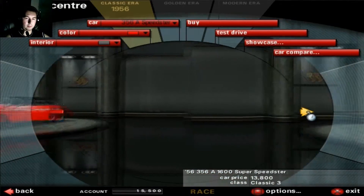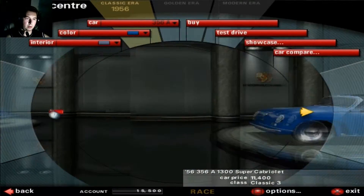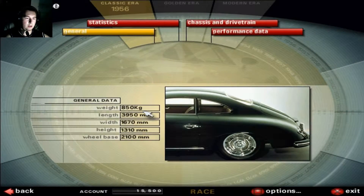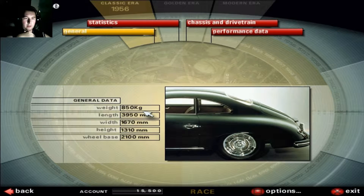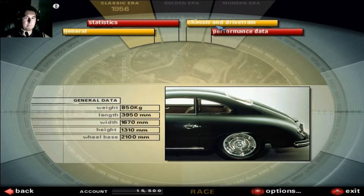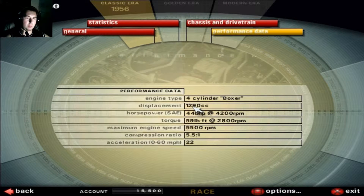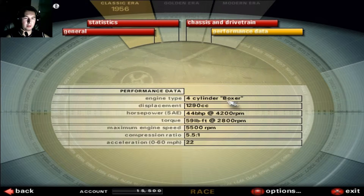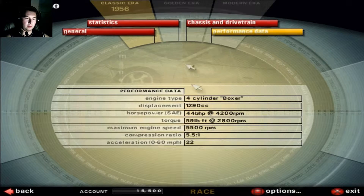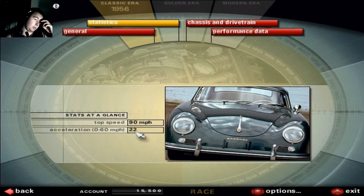Let's take a look at the difference in the showcase. This car is about 150 kilograms - well, it's a little more big than a leather has been. It's a 1.3, 1.4 cylinders, 44 horsepower. Well, 60 miles taking 22 seconds.